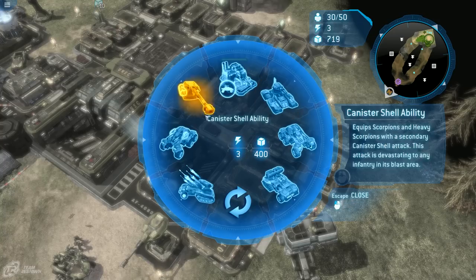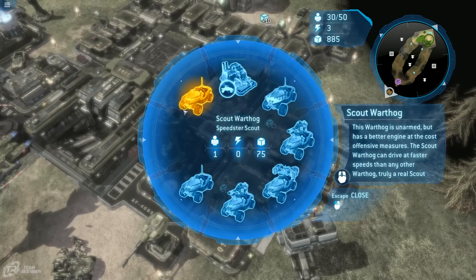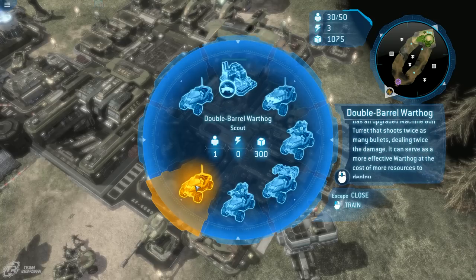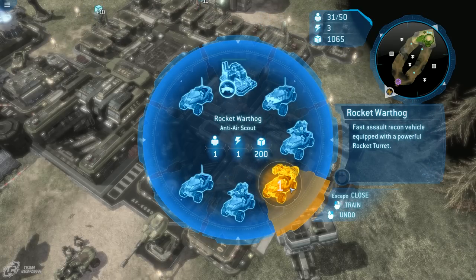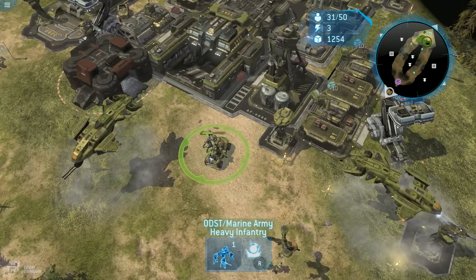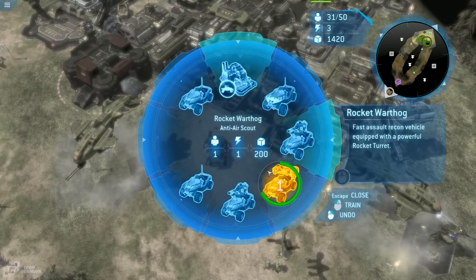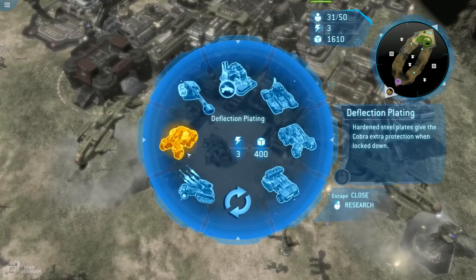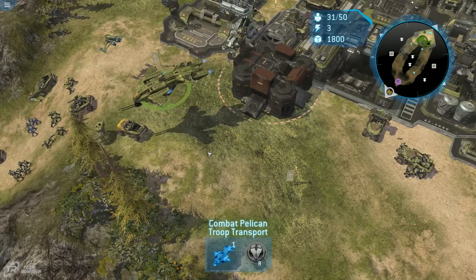The vehicle page isn't too terribly different — mostly what we're used to. However, there's a huge warthog page. Here's the double barrel warthog, which has an upgraded machine gun turret that shoots twice as many bullets, dealing twice the damage. There's also the rocket warthog — an anti-air scout — and the special rocket hog. Here's the combat pelican — I think that looks really sick.